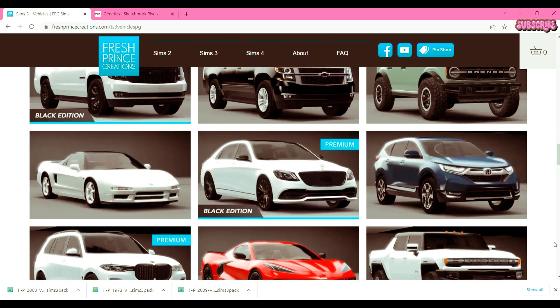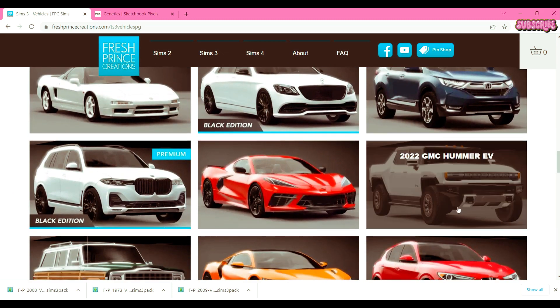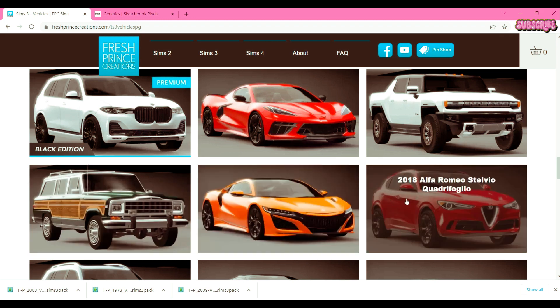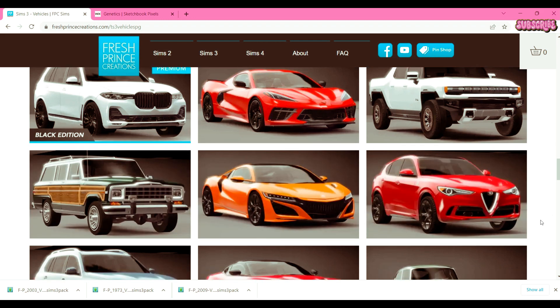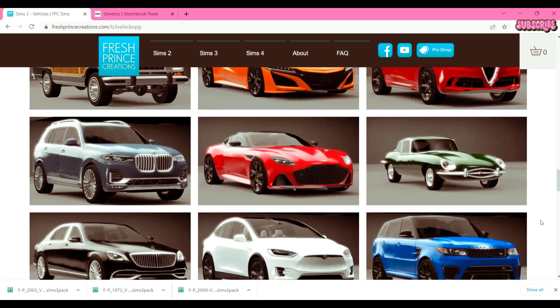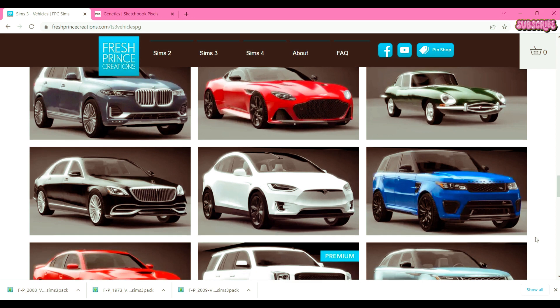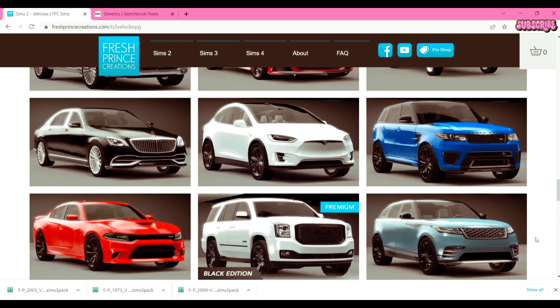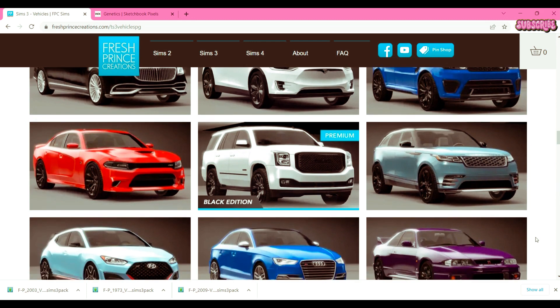Just letting you guys see everything in the collection so you can see what you want. When I hover over something you can pause if you want to see the name. Oh, a 1961 Jag — not the Jag! Tesla, Tesla, Tesla — but we don't really need gas in Sims so getting a Tesla would only be to show that you got a lot of money.